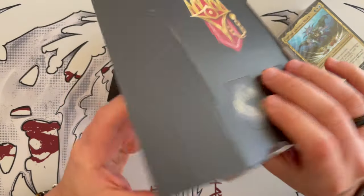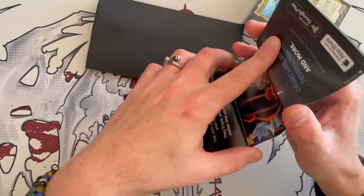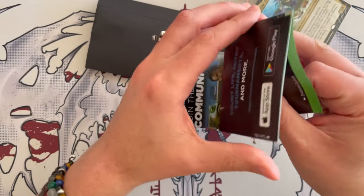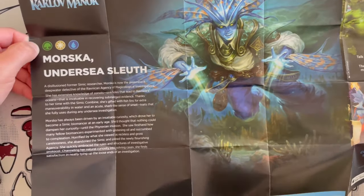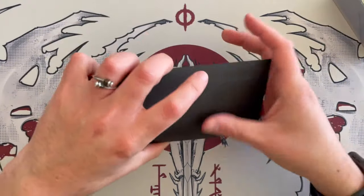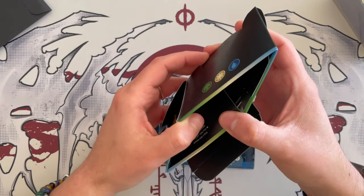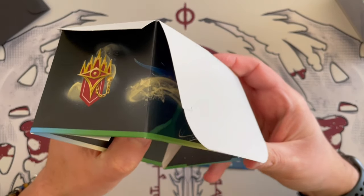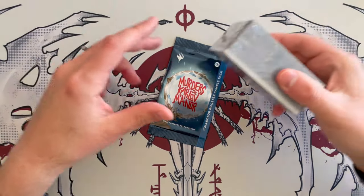We have a couple of tokens here which are kind of strange, and then you have some plus-one plus-one tokens. Then we have the insert, which is always a nice addition if you're into the lore — to try and figure out why the commander is the commander, who they are and what they do. I'll try and keep that in shot and you can pause it if necessary. On the back you get a bit about the deck and the commander rules. And then we get the deck box, which will only hold the deck without it being properly sleeved. And then you get the life counter, the collector booster sample and the deck proper.